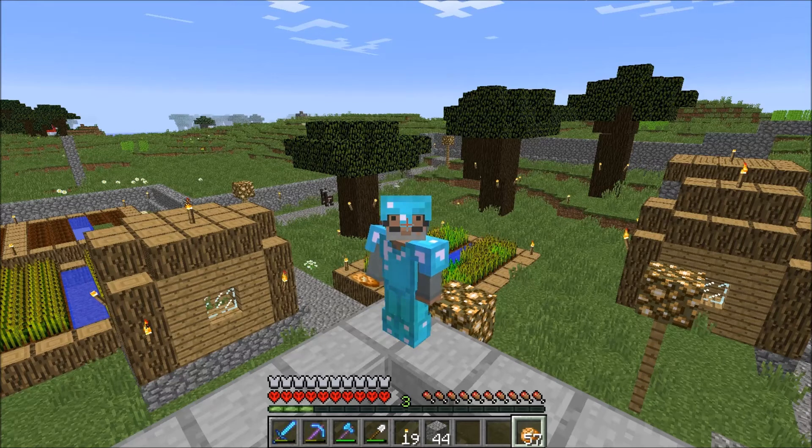Next we have Bat Heart MC — he made red sheep, also made black sheep, got wool, collected some birch wood from cutting down birch trees, cut down some dark oak trees, and he finally found some pumpkins. Next we have Ollie Likes Minecraft — Ollie went mining, found a ravine, found some more diamonds.